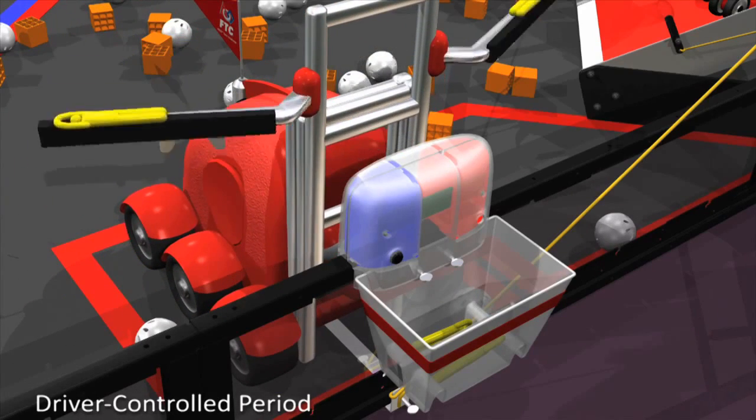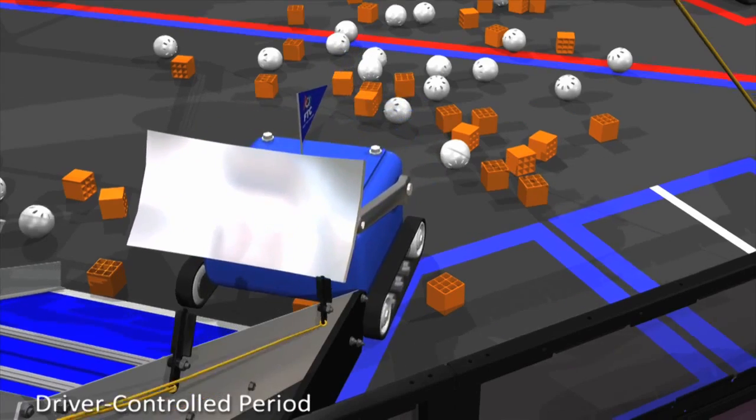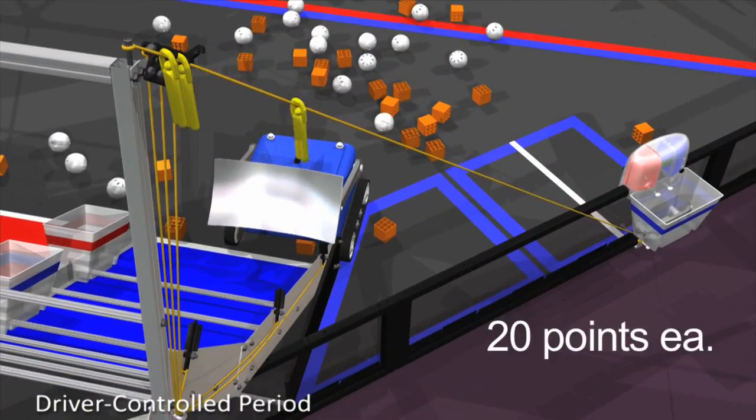Climbers placed in the shelter are worth 10 points, and climbers already in the shelter from the autonomous period are counted again for an additional 10 points each. Climbers that have slid down an alliance's zip line are worth 20 points each.